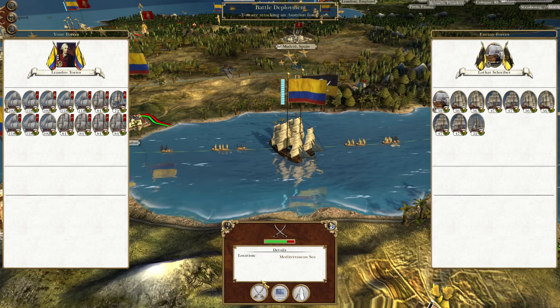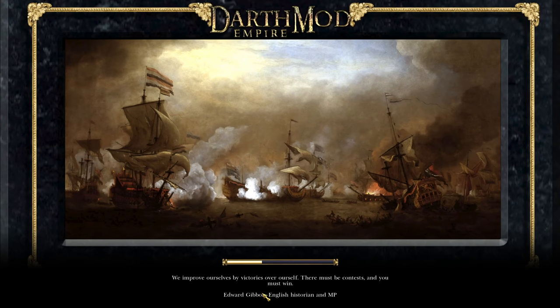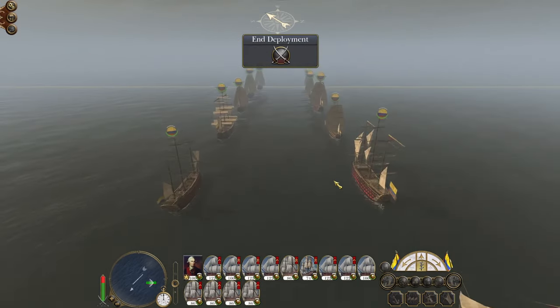Without further ado let's destroy this small force that they have generated. They are not able to break out of the Strait of Gibraltar because we have this enormous fleet guarding it. However, I would like to expand that dominance eastward and make sure that we put all of their ports under blockade. So we're going to have to take a blockade south of France plus ports in the Adriatic.